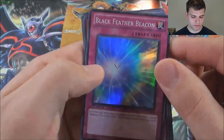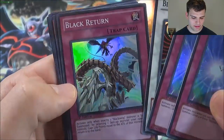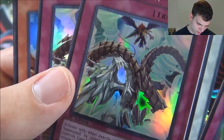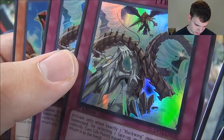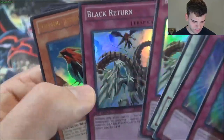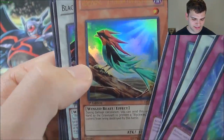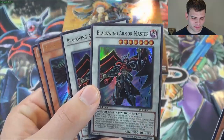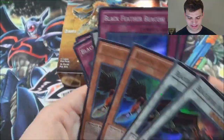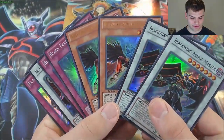For our foil cards — super rares: Black Feather Beacon, Black-Winged Dragon, Black Return. And our ultra rares: Blackwing Jetstream the Blue Sky, two Blackwing Armor Masters, and two Blackwing Zephyros the Elite. Amazing box — I couldn't have asked for more than that. That's just crazy.